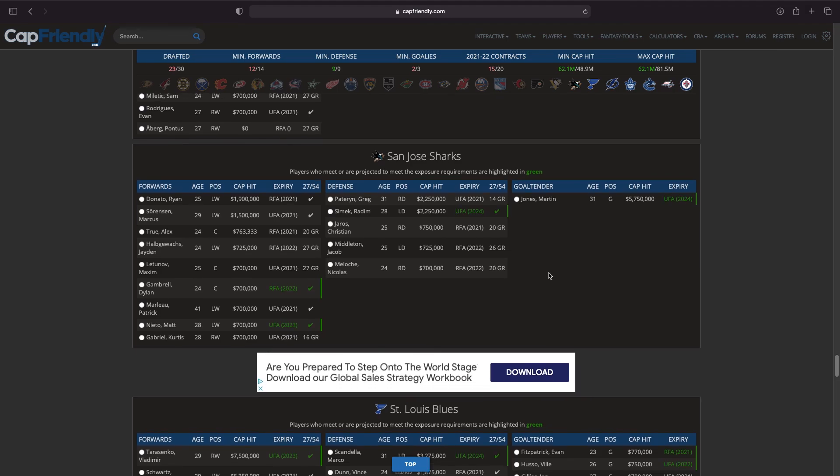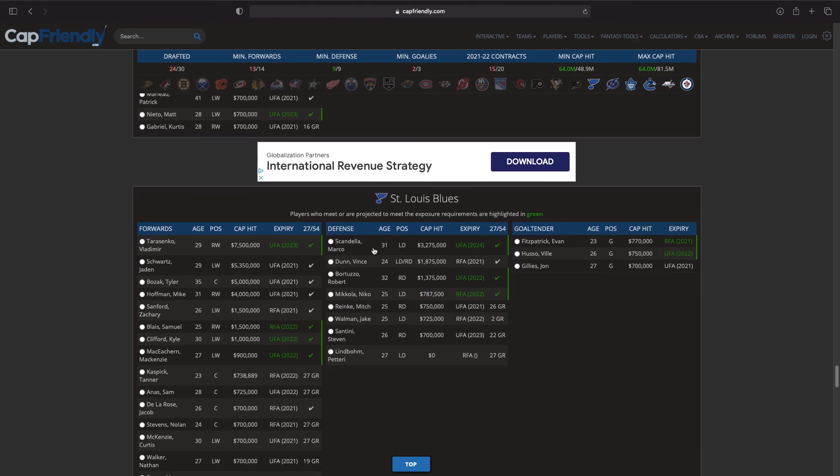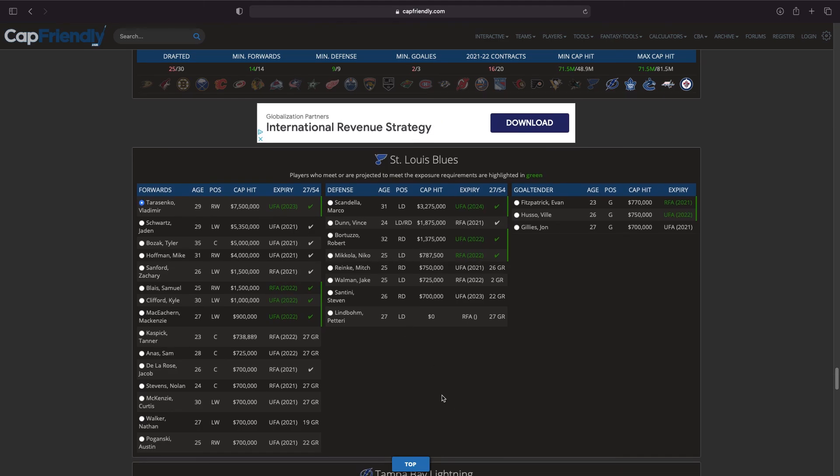Moving on to the San Jose Sharks — Ryan Donato is probably the best option here, so we'll take Ryan Donato. I don't really think there's much debate on that.